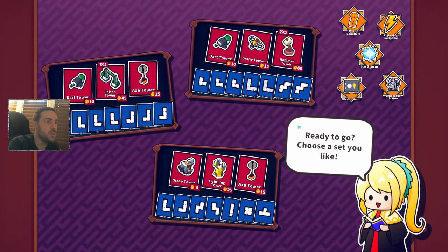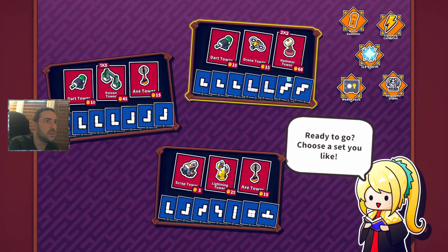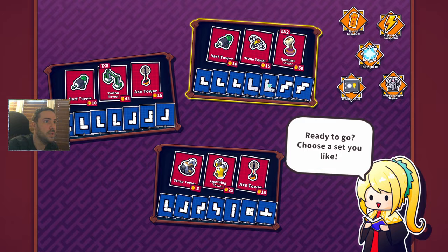Poison, poison, poison drone, axe, dart, drone, and the hammer — those are the enemy types we're dealing with.